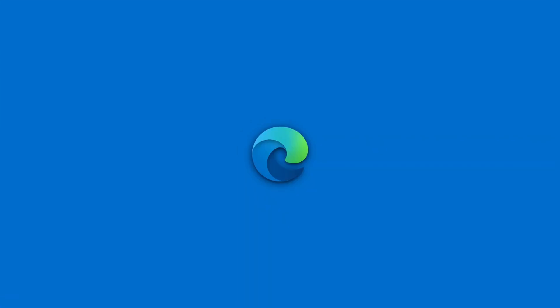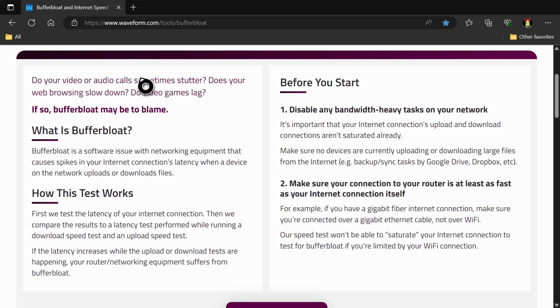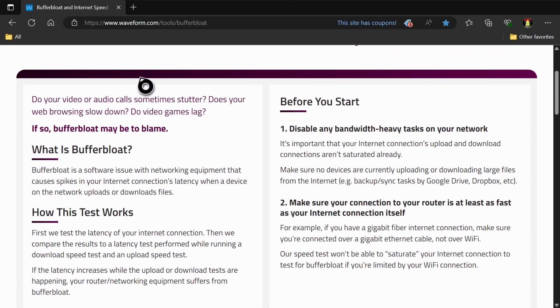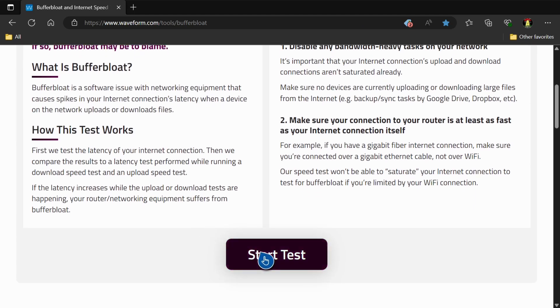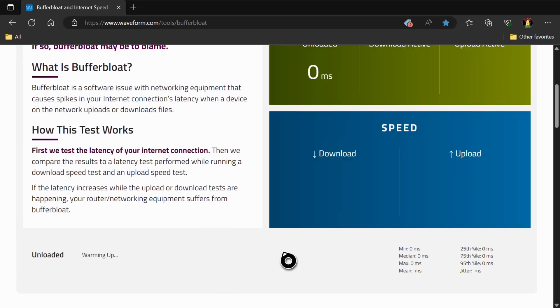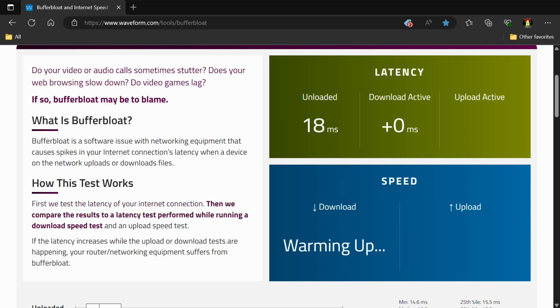For those unfamiliar with what Bufferbloat is, it's undesired latency that can happen when you're downloading or uploading. Essentially, let's say you're playing a game and somebody hops on Netflix. That's going to take a bit of bandwidth, and when that happens, even if you have a really big package — gig up, gig down — that can cause a spike within your network. When that happens, your game can react to that spike, and it'll make for a bad time.